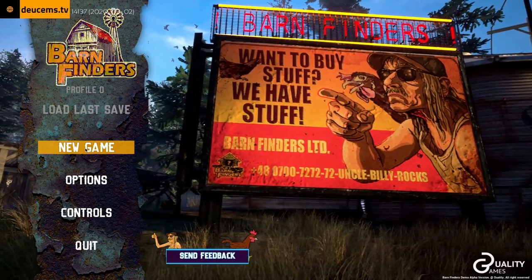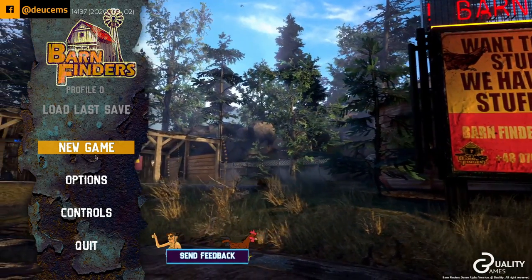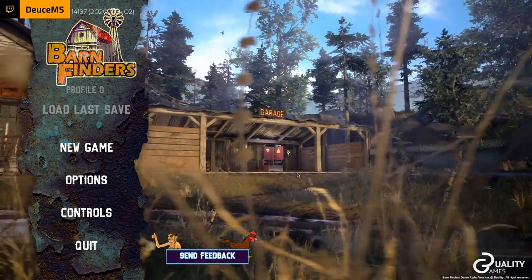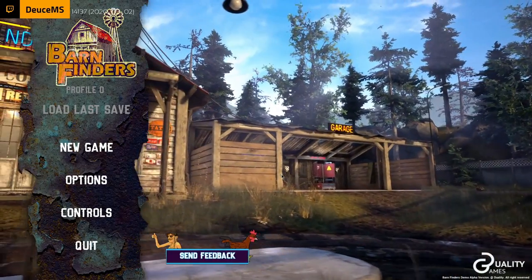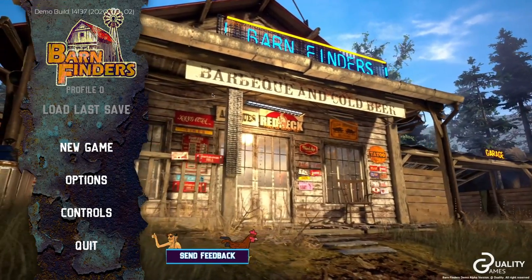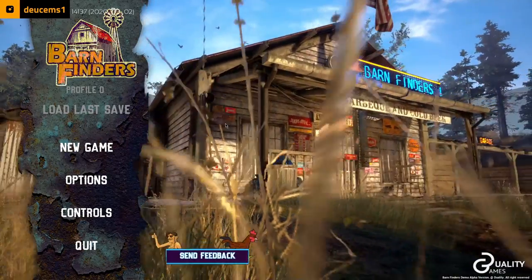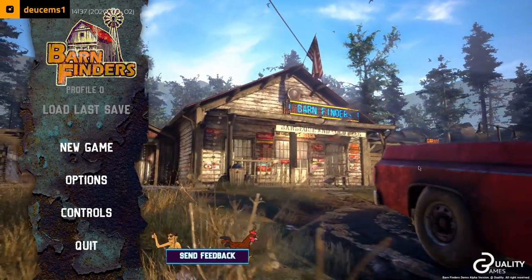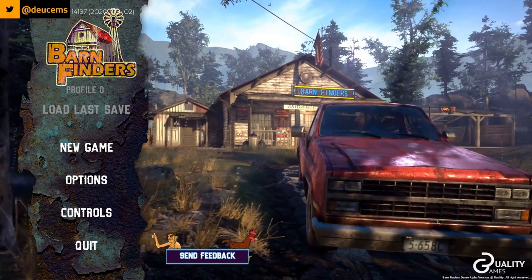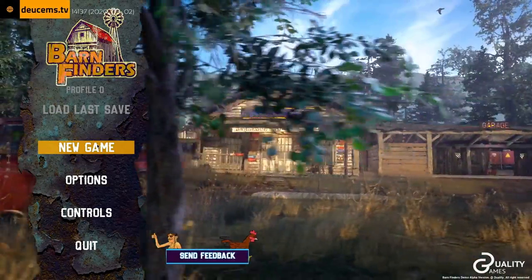We're getting into this — 'want to buy stuff, we have stuff, Barn Finders Ltd.' The graphics look pretty good, though it is eating a lot of my graphics card and processor. I'm gonna go out on a limb and say this is not super optimized at the moment. It looks really good though — I like the art style. The detail on the car tags and stuff hanging on the wall is great. That truck looks like a late 80s, early 90s Chevrolet pickup.